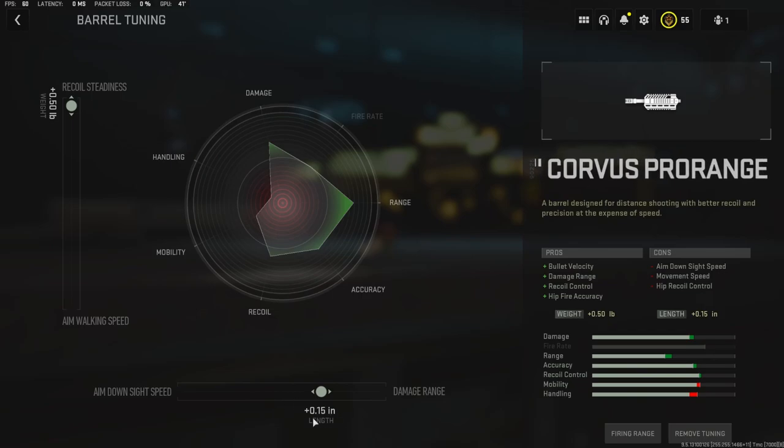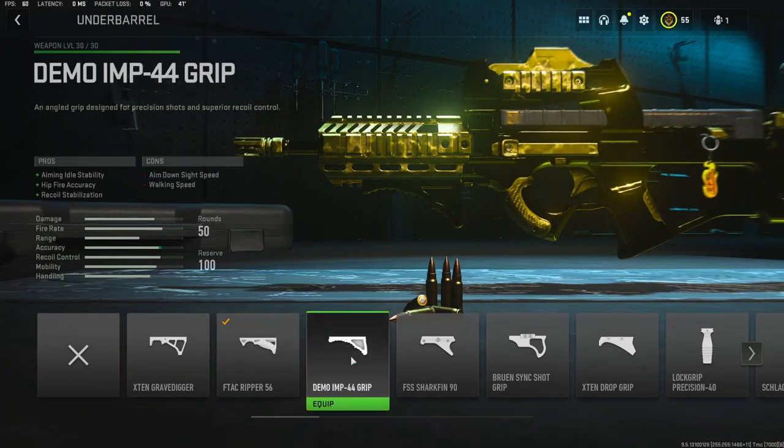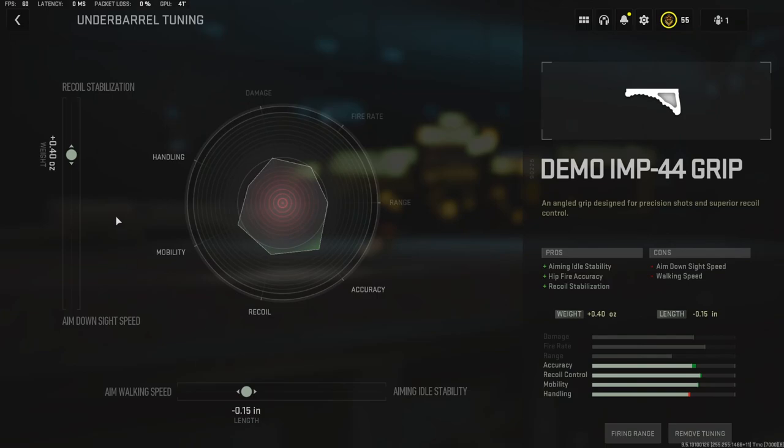And I added 0.15 inches to the length, just to add a little bit more damage range without losing a lot of aim down sight speed. For the underbarrel, I was using the Demo IMP-44 grip — you couldn't see the pros unless you deselected it — so I am going to be using it for aiming idle stability, hipfire accuracy, and recoil stabilization. I added 0.40 to the weight for a little bit more recoil help. I took away negative 15 to the inches just to get some more aim walking speed, to kind of even it out with the barrel.